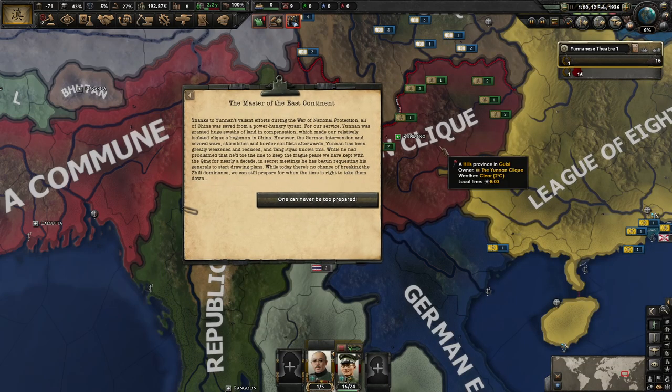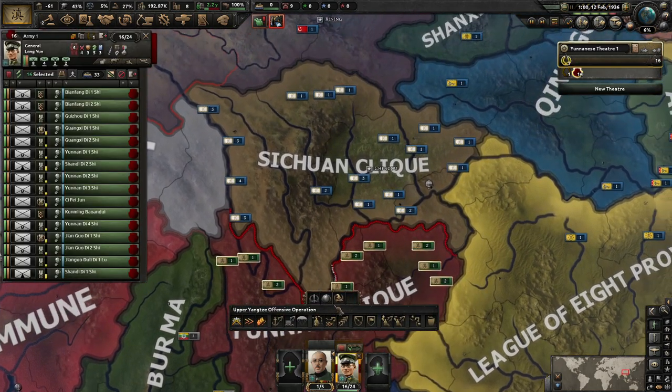The Master of the Eastern Continent focus — next up we need to take the Mountain Economy. Thanks to Yunnan's valiant efforts during the War of National Protection, all of China was saved from power-hungry tyrants. Yunnan was granted substantial compensation, which made our relatively isolated clique a hegemon in China. However, the German intervention and several wars and border conflicts afterwards have greatly weakened Yunnan. Tang Yao knows this, and in secret meetings has begun requesting his generals to start drawing plans for when the time is right. Thanks for the 10 political power.